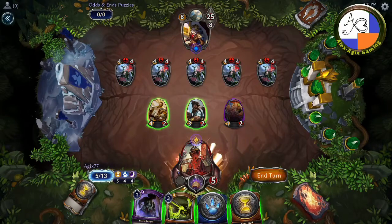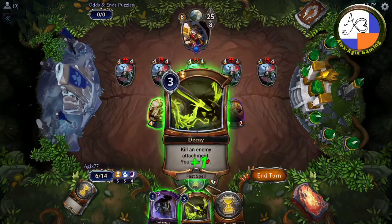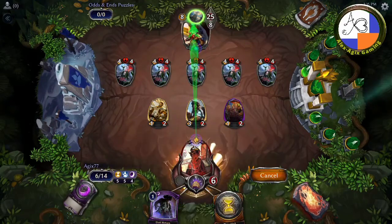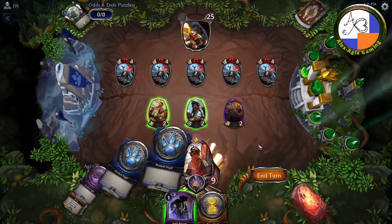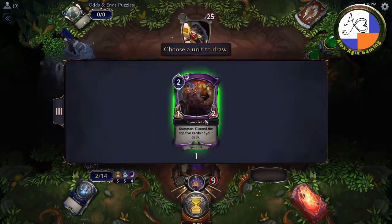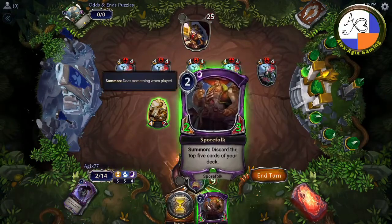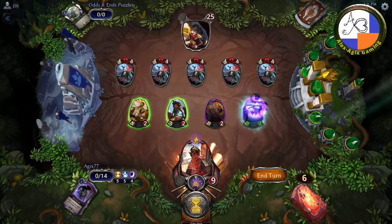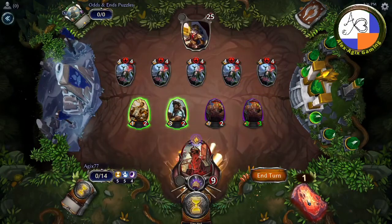It goes into the void anyway, because it's Means to an End — it doesn't really matter. Take out the sword. Now you're down to six cards. Bring the Spore Folk back, because it has Discard built into it. You're going to dump another five cards; now you have only one left.